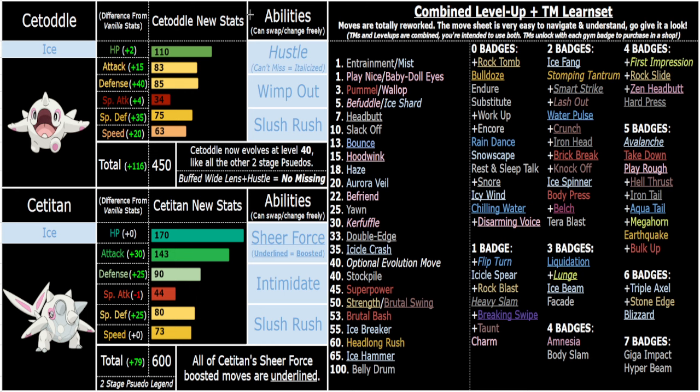Triple Axel is the only one you'd need to hold Wide Lens for. Flavor-wise — I mean, Frossmoth gets it, and as long as it's a relatively agile-looking Ice-type, I think it can have it. The Titan doesn't look agile but it literally has Slush Rush, so I think it fits fine. You would use Triple Axel mostly with Wide Lens and Slush Rush, or against something faster when the opponent has Multi-Scale, Sturdy, or Energy Shield — Triple Axel is good in those situations.